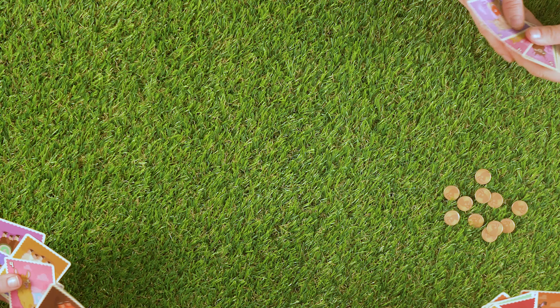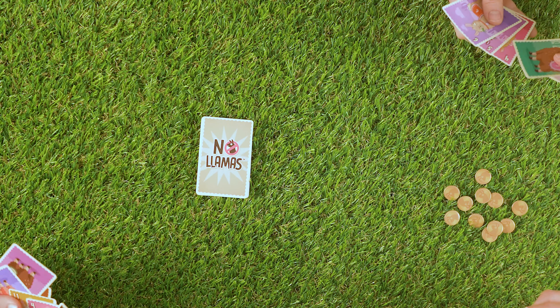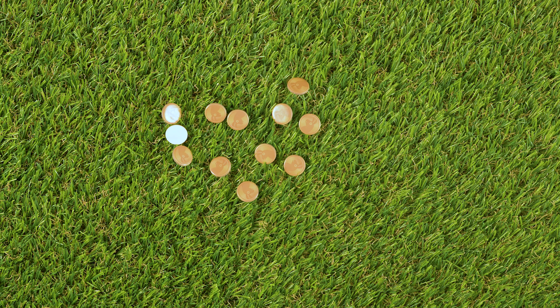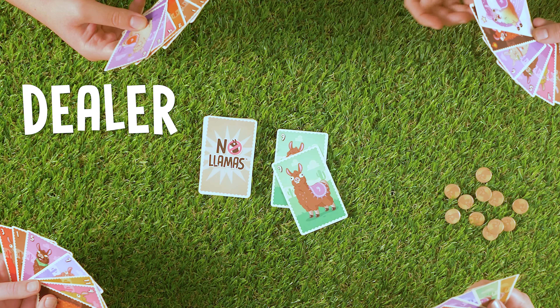Place the rest of the deck in the center of the table to form the draw pile, and turn over the top card to start the discard pile. Place the llama tokens in a pile in the center. The player to the left of the dealer begins the game.